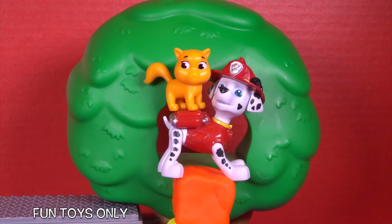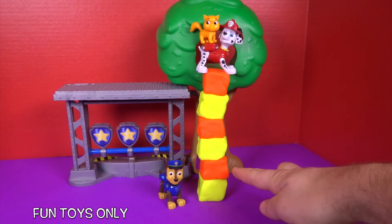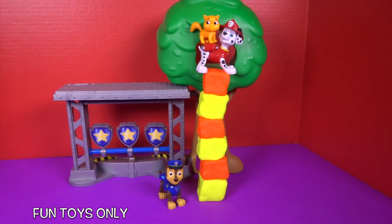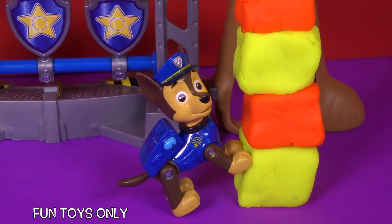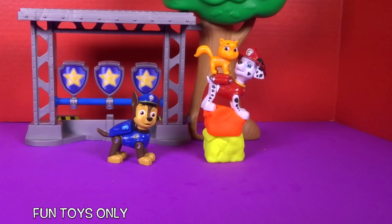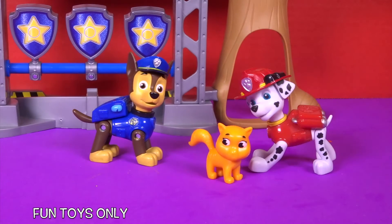Just stay on my pup pack and I'll bring you safely to the ground. Let's count how many Play-Doh blocks it took to reach the top of the tree — one, two, three, four, five, six Play-Doh blocks to reach the top of the tree. Wow, Marshall, you're so high, said Chase. I think it's time to come down now. There you go, kitty. Safe and sound. Make sure to not climb up so high next time, said Marshall.